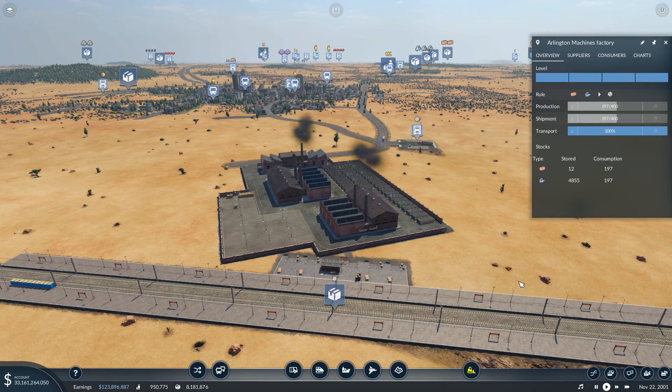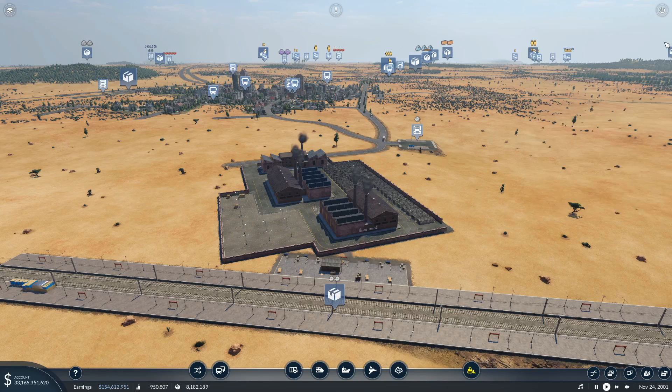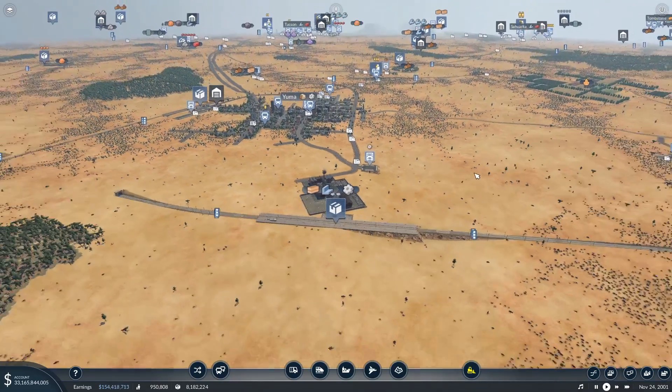We're back with another exciting episode of Transport Fever. I'm looking at this machine factory, and we're having a little bit of wood issues — no steel issues, just a little bit of wood issues. So we're going to start off by seeing what is going on.